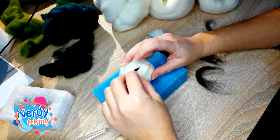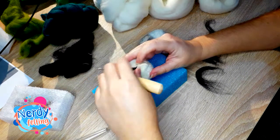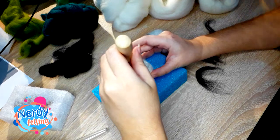As for wool colors you need: white, light and dark pink, skin, green, black, and I made the floor from grey wool — you can choose any other color.